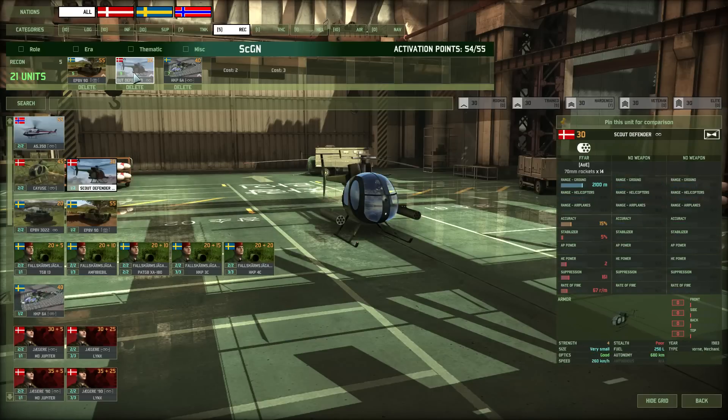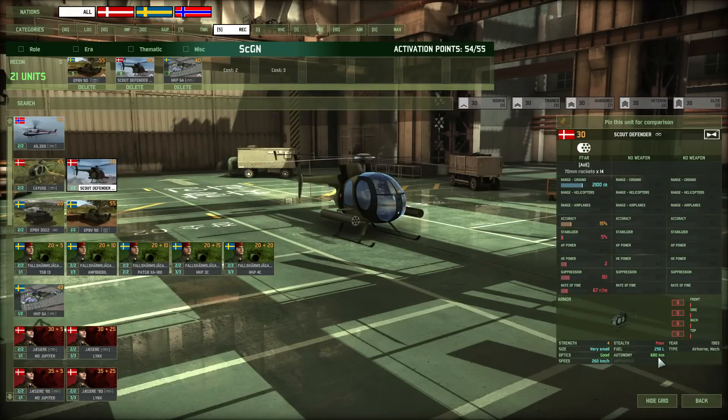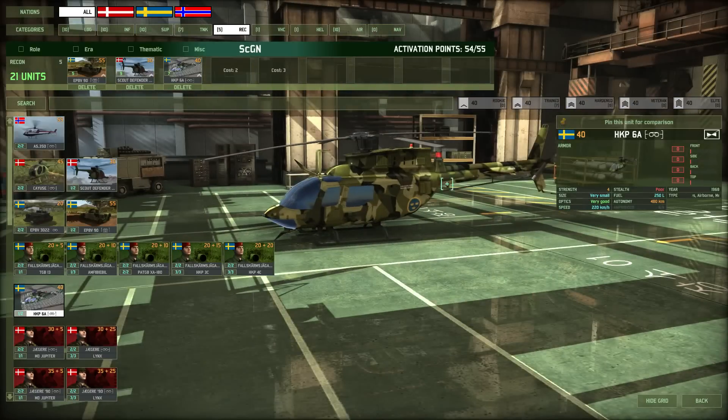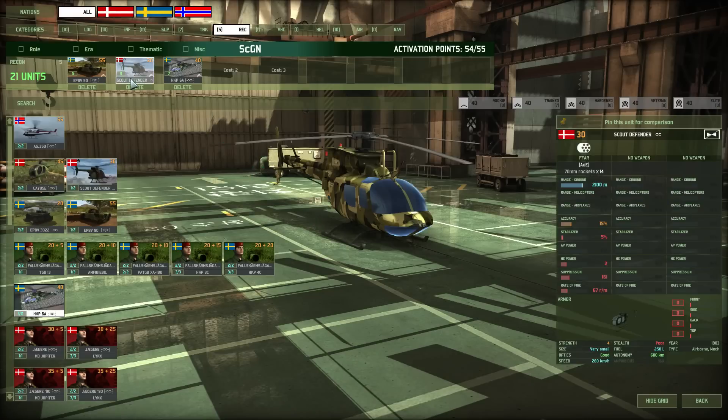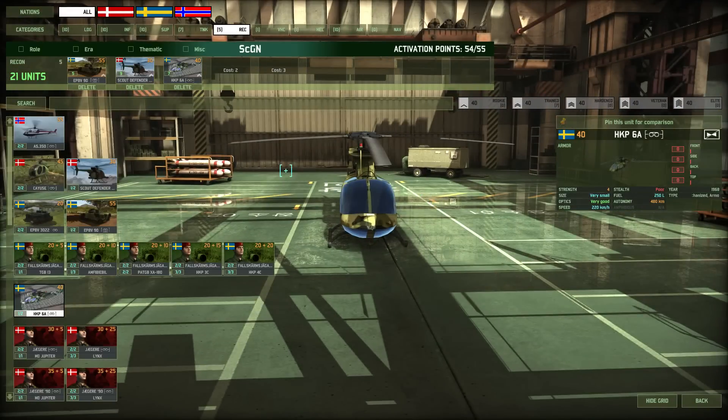The Scout Defender is a unit I really like — it's cheap at 30 points, has rockets perfect for hunting down enemy scouts, and is really fast and mobile. It's kind of weak but useful and can be called in large quantities. I also use the HKP6A, which has no weapon but a very good optic, complementary to the Scout Defender.